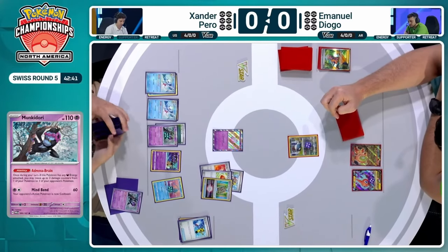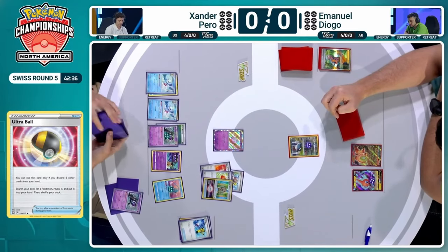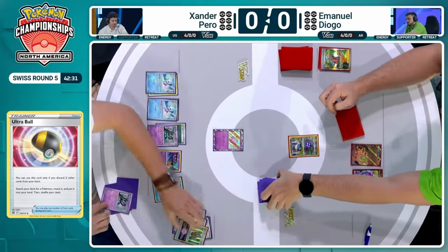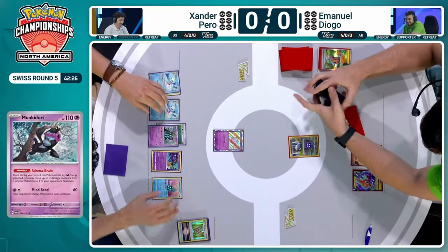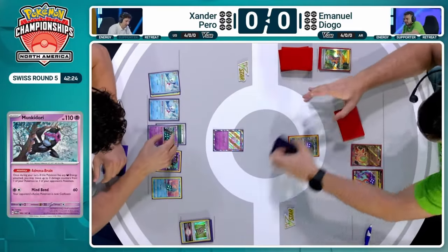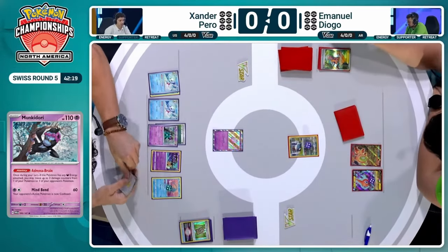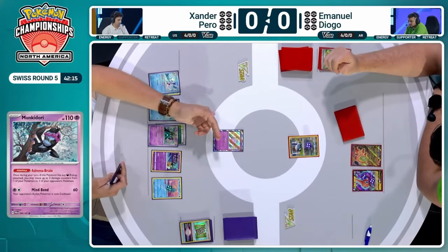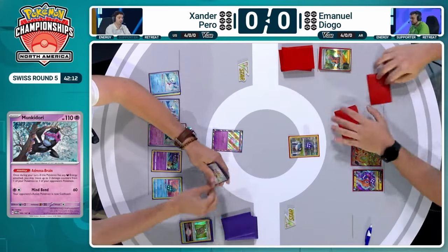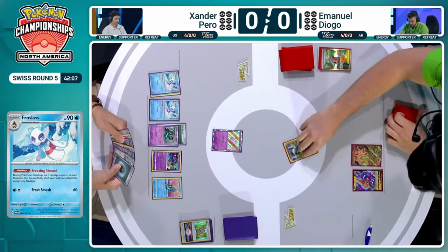Another Monkey Dory can come out of the deck here off of that Ultra Ball, discarding a Four Seal Stone as well as a Buddy Buddy Poffin — some easy fodder going into the discard pile to get that Monkey Dory out. Monkey Dory in hand, making sure he has access to that resource. I think Xander might choose to use Cleffa this turn, but first we're going to see the three damage counters get transferred from Adrena Brain onto the Rotom, which is a higher HP Pokemon — and there's a Cleffa draw.